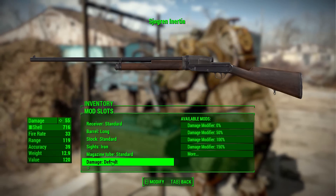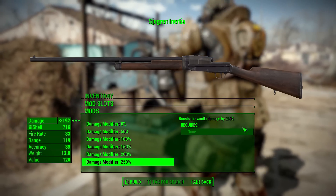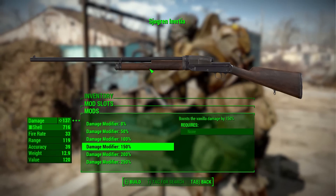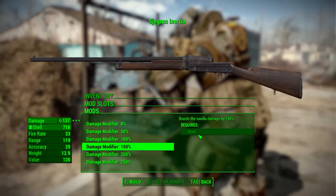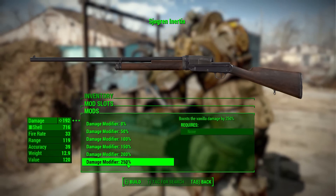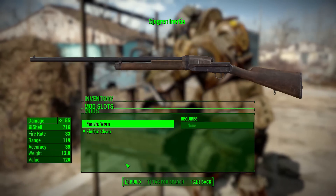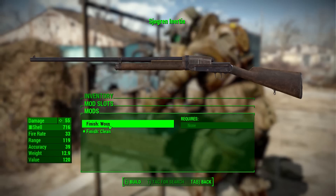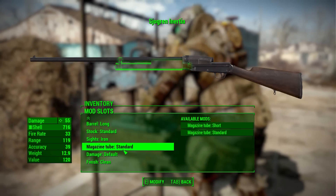The damage modifier lets you go from zero all the way up to 250. I don't usually like damage modifiers, especially with no requirements, but as I mentioned those UI prompts let you choose not to include them if you prefer — which I very much appreciate. Finally we have the finish, either a clean or worn finish, both of which look quite good and are fitting for the Commonwealth.